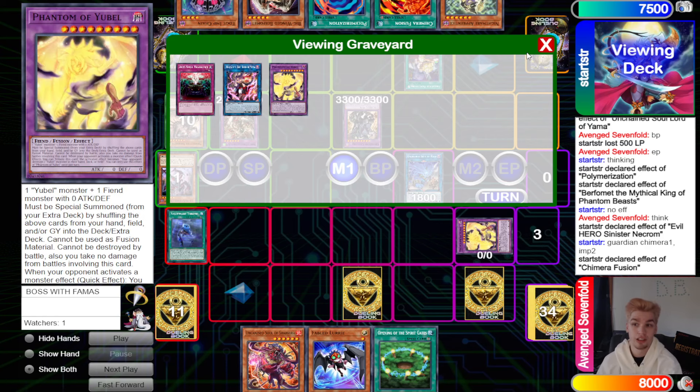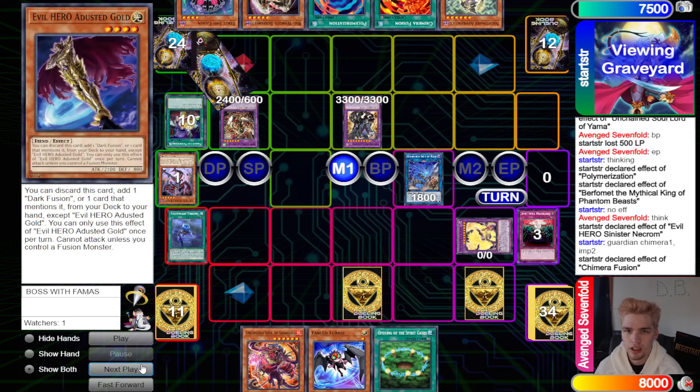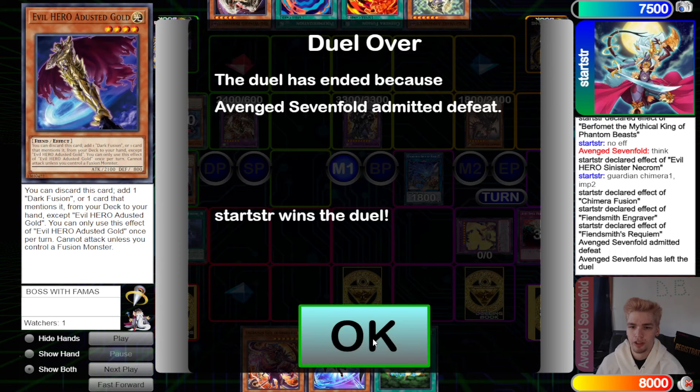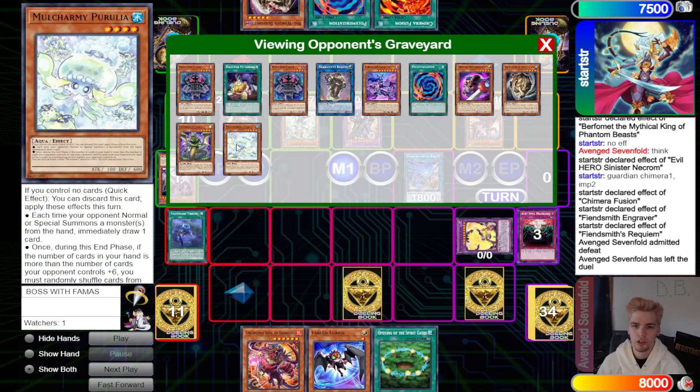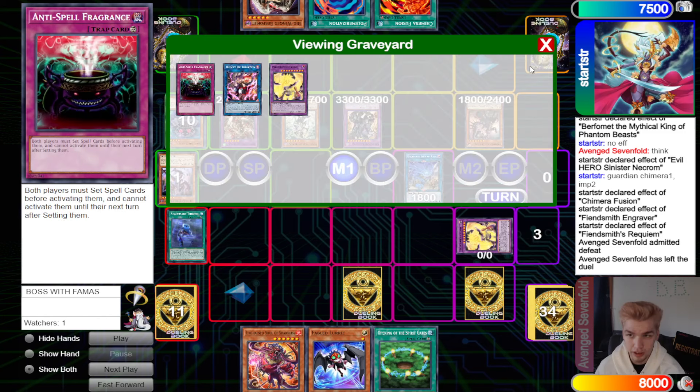I think this player made a bad mistake by not trying to play turn one at all. They should have played a bit more — given the opponent one draw but set up DDD, Phantom Yubel, Judgment, and Anti-Spell. With that board, you're just winning. They could have also gone for Fiendsmith with Muckracker, brought back Spirit, and started doing stuff there, or Shavara popped Phantom but played it safe and comboed next to Phantom. Then they bring out Engraver, Requiem equips — and the opponent just submits defeat.